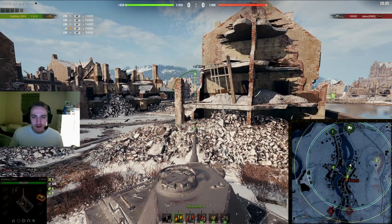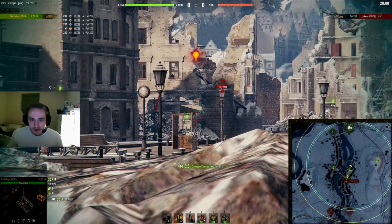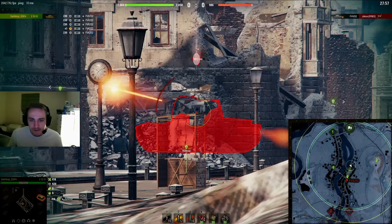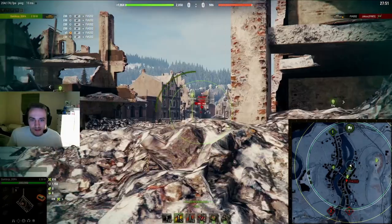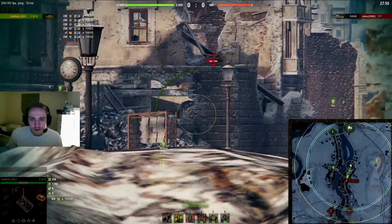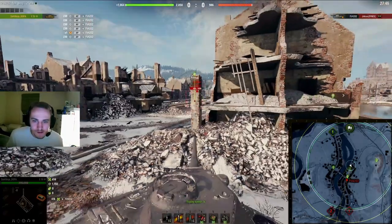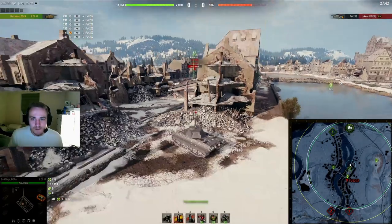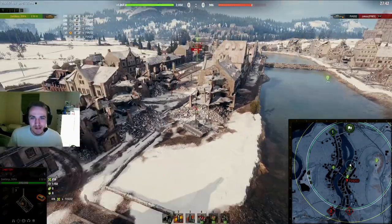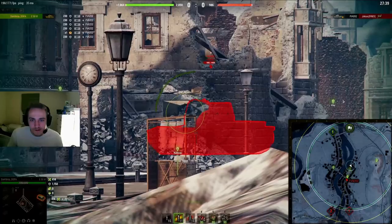First I'm going to show how a lot of people would peek this corner. I get a free shot in — he backs off obviously, because he's a bit scared. But since I stayed poked, he kind of realized I was going to shoot him and he backed off. It's kind of hard to show this in a training room because we're both good players, so it just doesn't feel right to just stay poked against somebody who has a clear advantage over you.